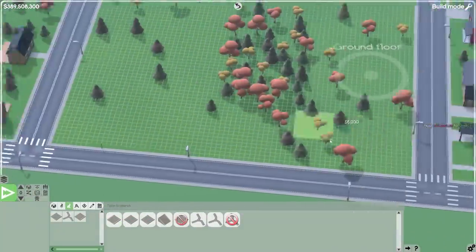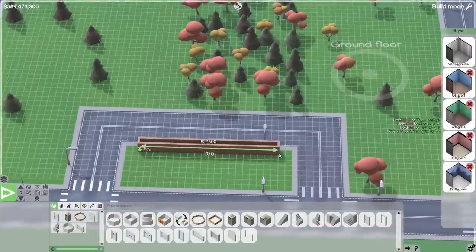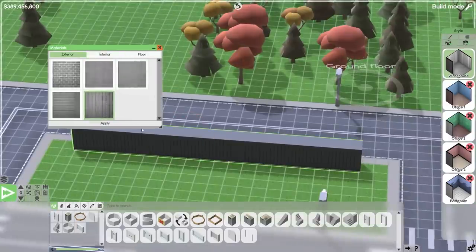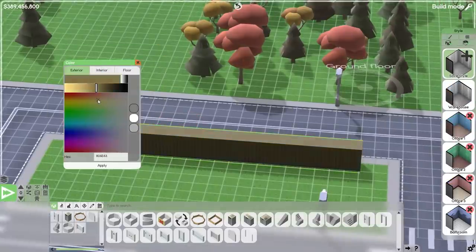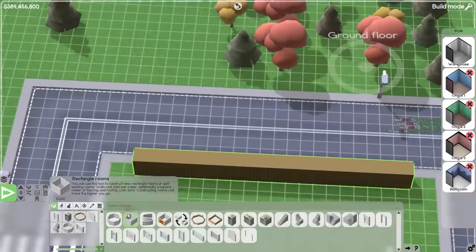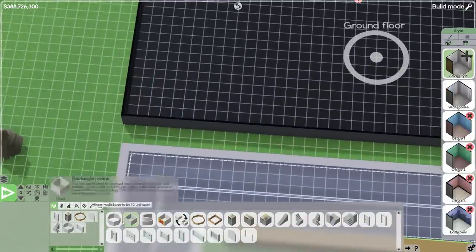Welcome back to Software Inc. Today is the day we're finally building a brand new office. I have moved the company — we are no longer in that rented office building with the workshop. That has since all been deleted. It has gone and I am building this new office which is going to house the company as it is.